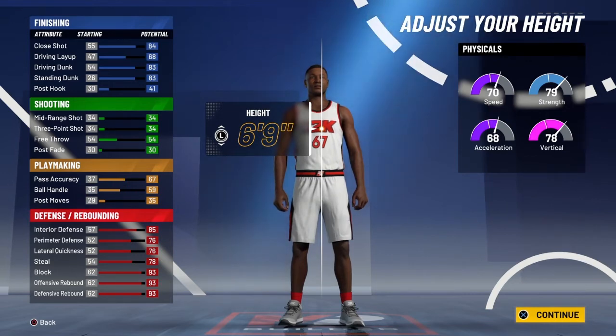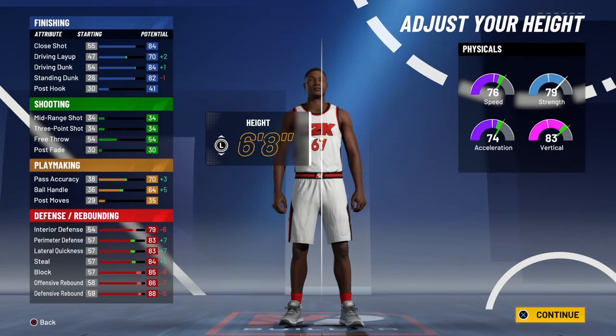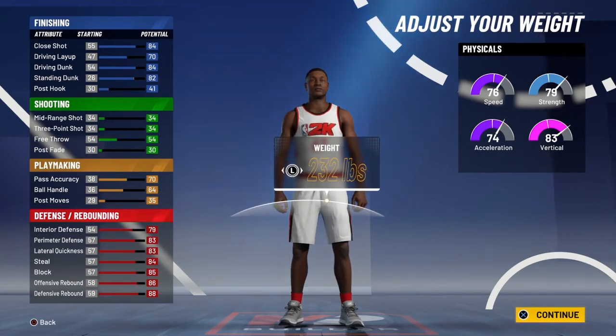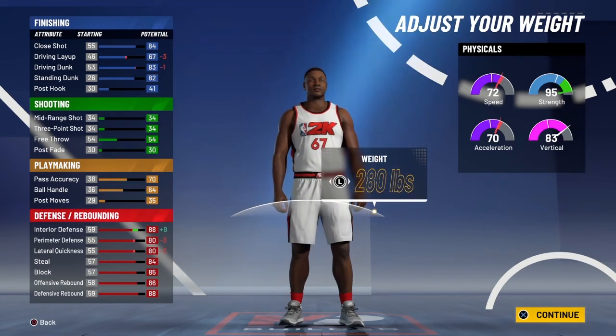We're at a six-nine right now starting off, and we're going to go down to a six-eight. This helps our driving dunk and our driving layup. It also helps the pass accuracy and your defense terrifically — look, from a 76 perimeter defense you go up to an 83, and it's going to go up even more from the stats. We're at a 76 speed right now, and 74 acceleration.